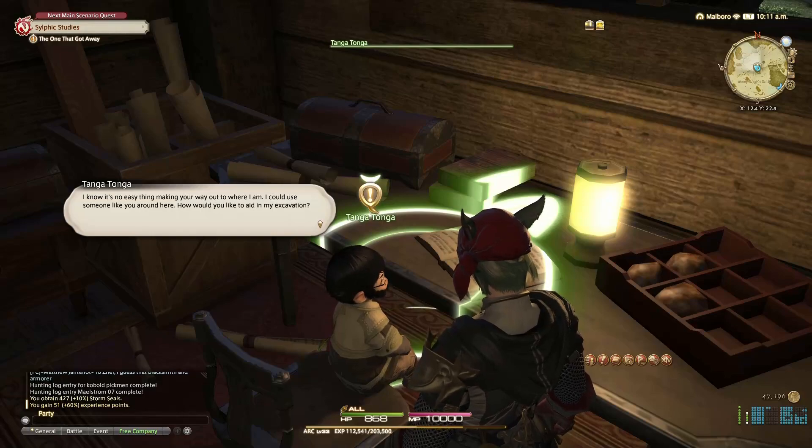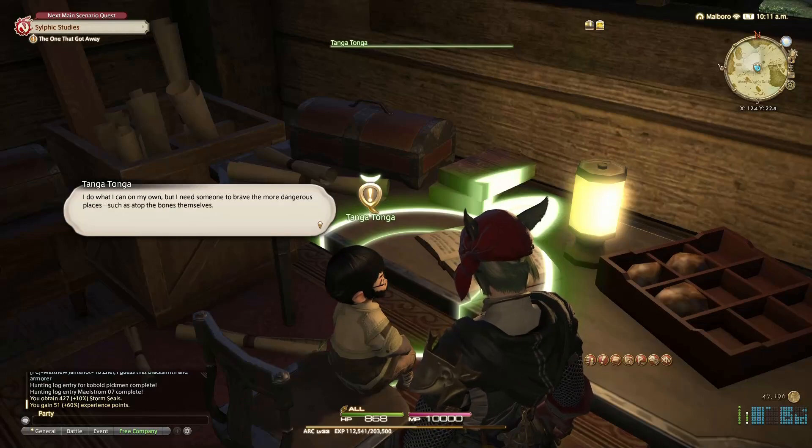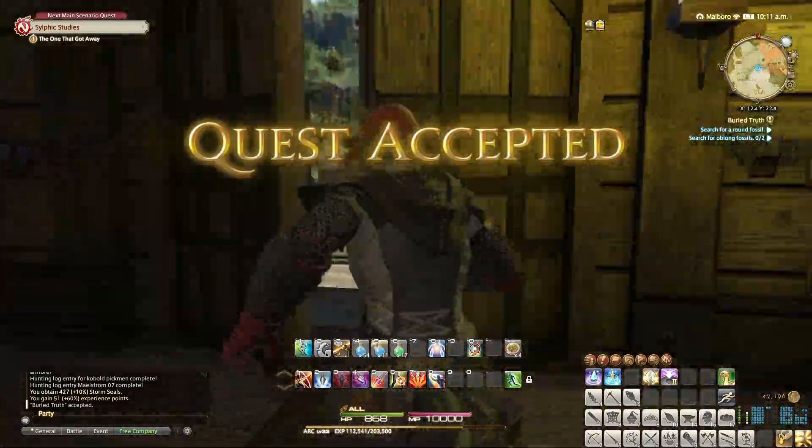I know it's no easy thing making your way out to where I am — I could use someone like you around here. How would you like to aid in my excavation? I do what I can on my own, but I need someone to brave the more dangerous places, such as atop the bones themselves. Go out in my place and see what fossils there ought to be found. If possible, I would prefer a variety of specimens. So we've got to go to the top and look for fossils.